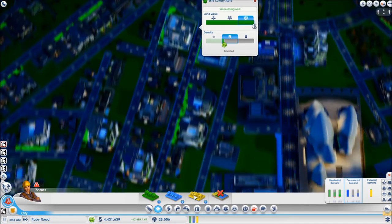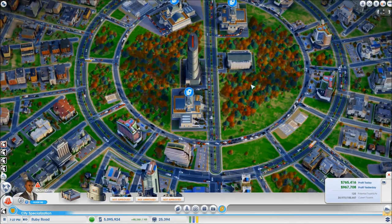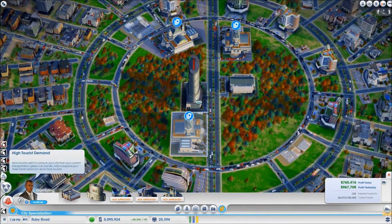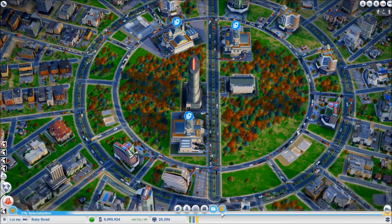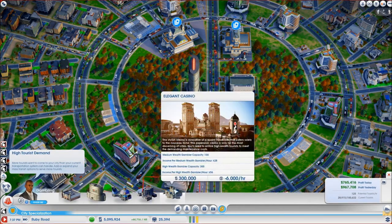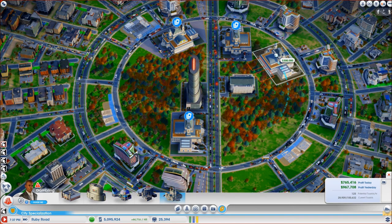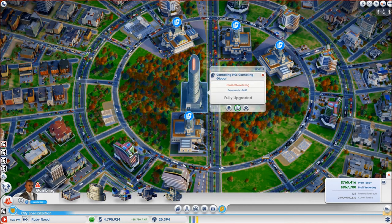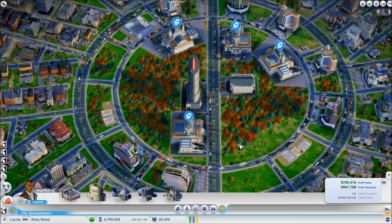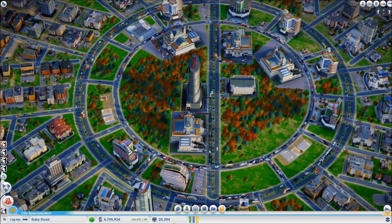These are not ready so they will not upgrade now. As I have made sure to have a lot more workers I'm going to build myself another elegant casino. For that I need to first turn on the gambling HQ, wait for the upgrade to be unlocked — there we go, elegant casino — and let's place this one somewhere like here. I can turn the gambling HQ off again and enjoy the extra profits.